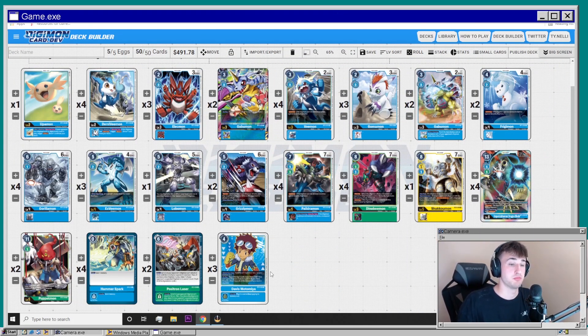One alternative: instead of Shakkoumon, you could put in an Omnimon — he's a great removal card. You could make room by removing one blocker. But this list reflects the cards I currently have, and I think it's a solid list for BT4. If you enjoyed the video, give it a like, comment any questions down below, and subscribe for more Digimon content. Catch you guys in the next one — peace.